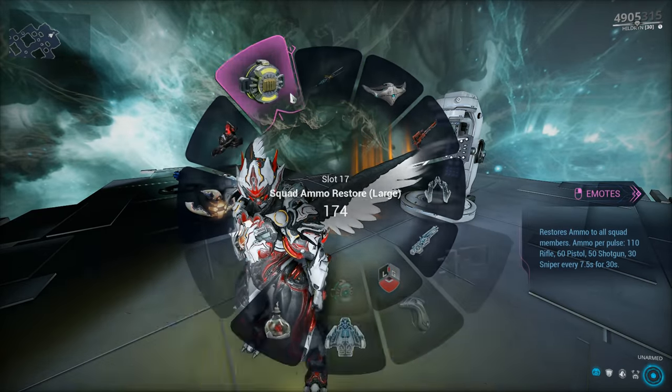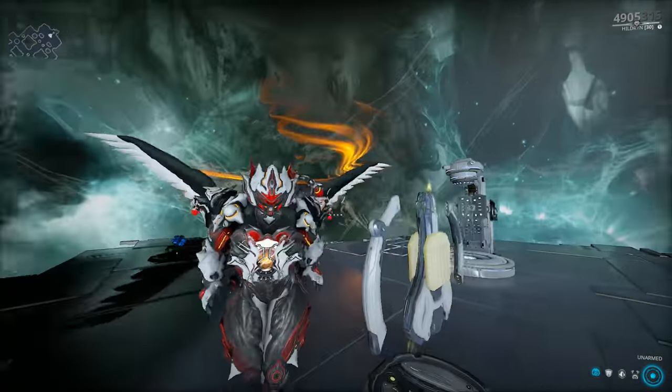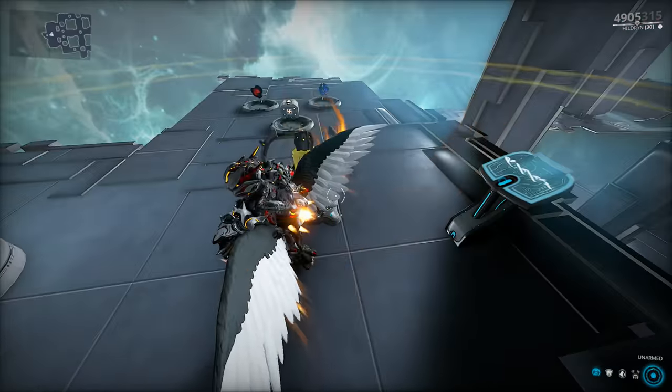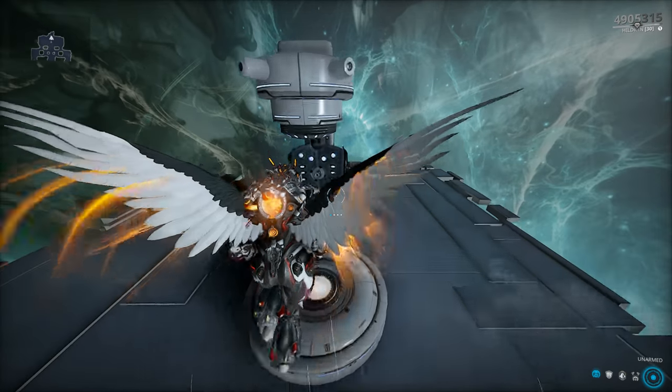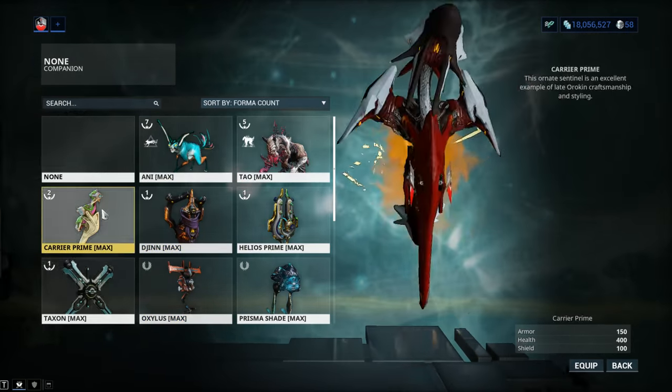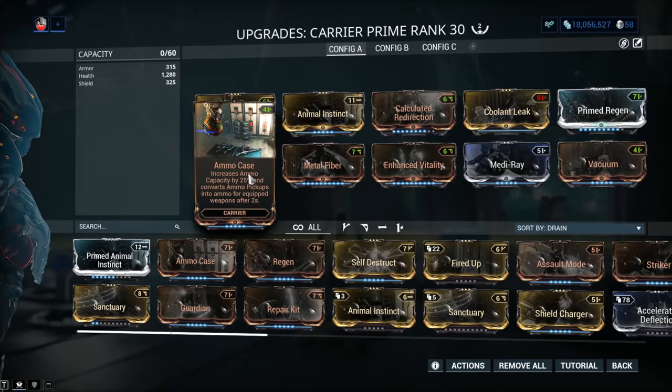Ammo pads nowadays are not that expensive to make. You can make 100 of them at a time — simply get the blueprint from your dojo. A more cost-effective way will be to go for Carrier or Carrier Prime. By default, this fantastic little sentinel comes with the Ammo Case mod.